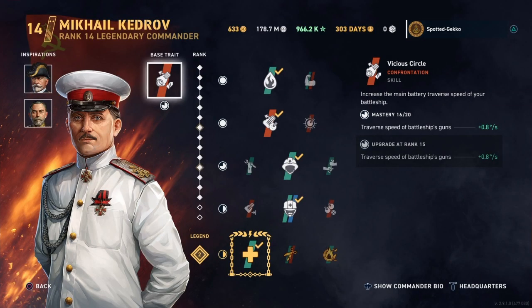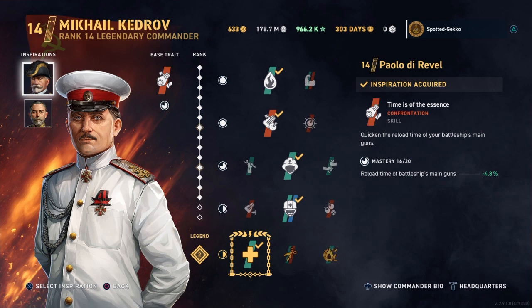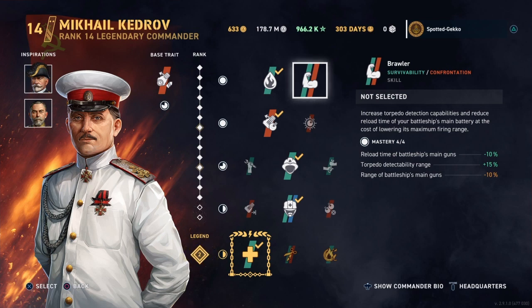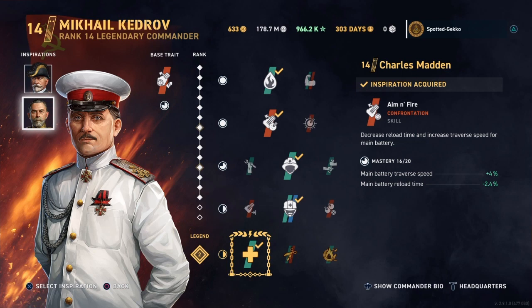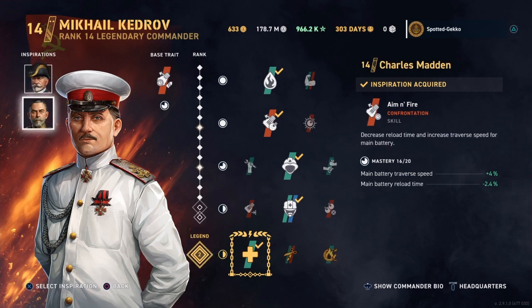I initially had Lev with Cunningham and Sharni on board. However, I wanted to get a better reload time without having to use the brawler skill, because the brawler's 10% range loss really hurts at tier 7 and legendary levels. So I ended up putting Ravel and Madden — both high level — to get the battery reload time down by around 6-7%, and you also get the added bonus from Madden of additional traverse time. The base trait for Kedrov is the turret traverse time, which is another reason the traverse has come down so much.